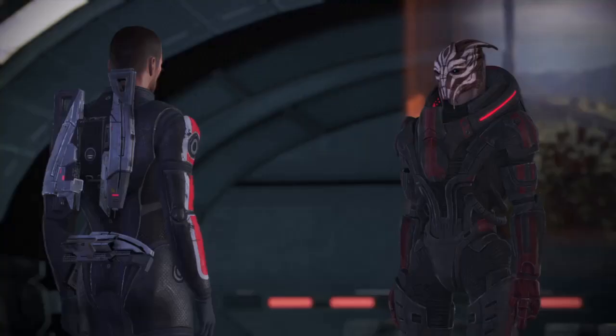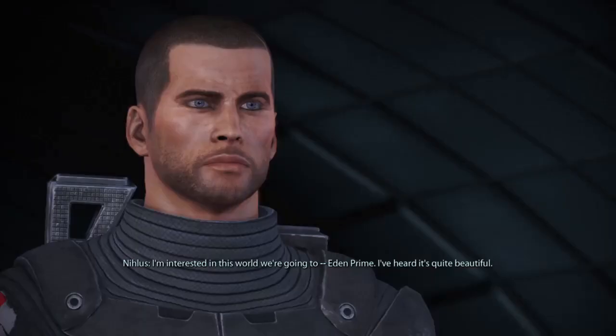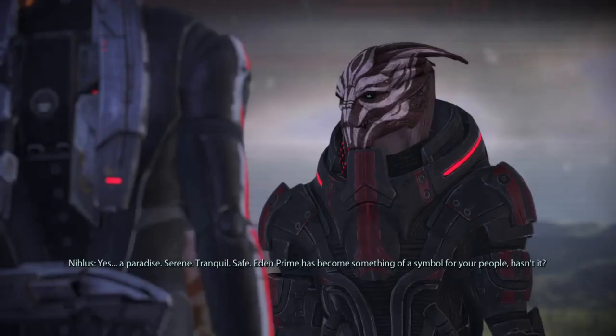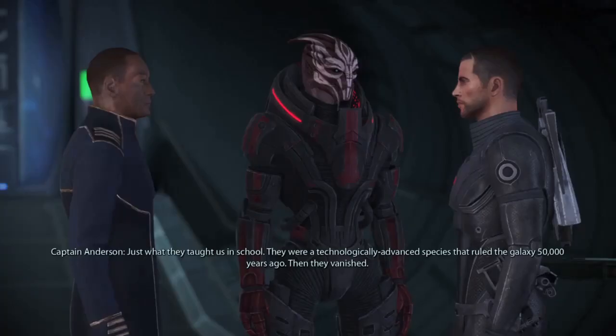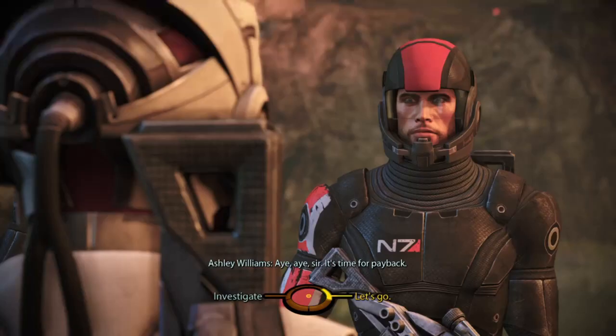The first Codex Entry we're going to get is for the Turian. At the very beginning of the game, in your first conversation with Nihilus, you'll be able to get this Codex Entry. If you miss it, you will get it when you first meet the Council — though I haven't tested that yet, so make sure you get the Codex Entry during this first encounter. When Captain Anderson joins the conversation, it's important you get the Promethean Codex Entry by using the Investigation option and asking about the Prometheans. Miss it here and you'll be waiting a long time to get it.